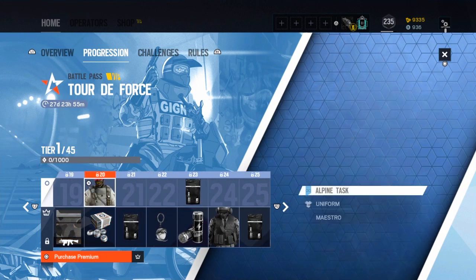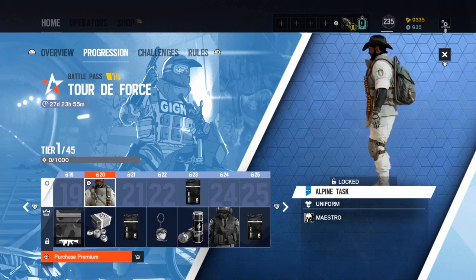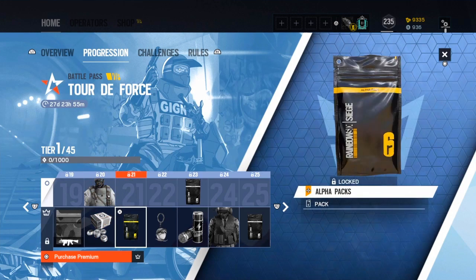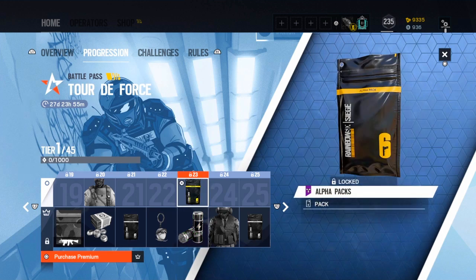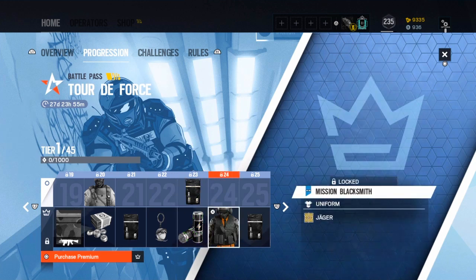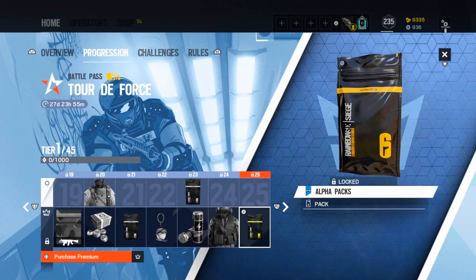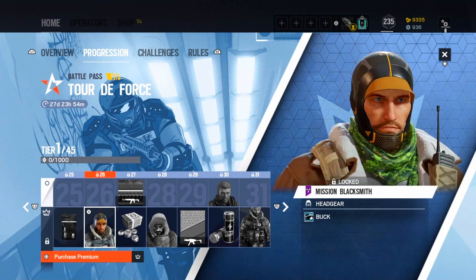Some credits, a uniform for Maestro which is quite nice and unique — I quite like that. A legendary alpha pack, a snowball charm which is very funny, boosters, a purple alpha pack for free, and a mission Blacksmith Jaeger uniform. I can see sweatsuit vibes in that skin, and a blue alpha pack.